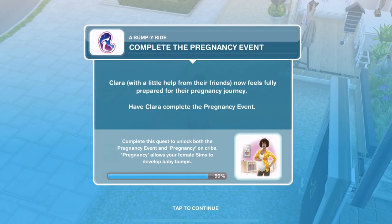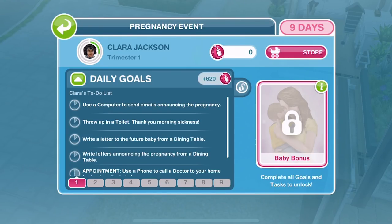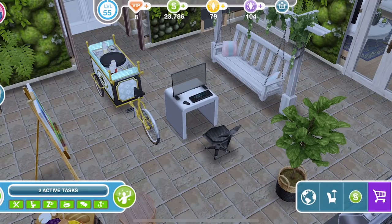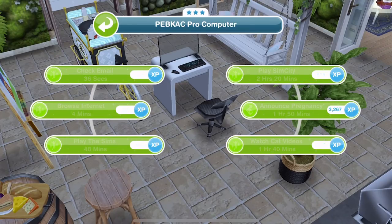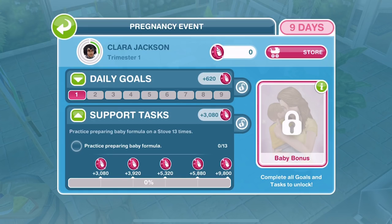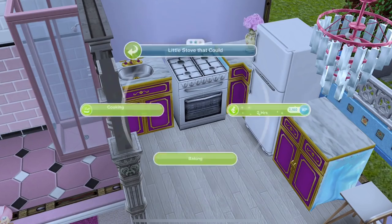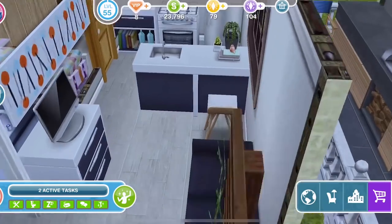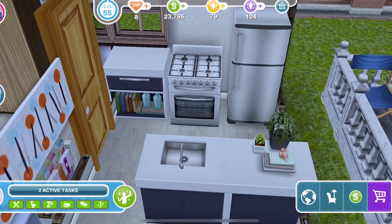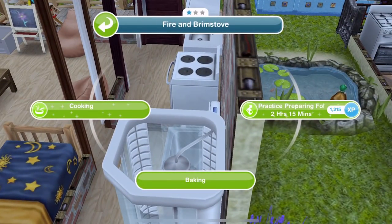Now complete the pregnancy event — Clara, with a little help from their friends, now feels fully prepared for their pregnancy journey. Her daily goal is to use a computer to send emails announcing the pregnancy. We'll click on a computer and announce pregnancy — that's one hour and 50 minutes. The support tasks that people need to do are practice preparing baby formula on a stove, which takes two hours. We can get many sims doing that. On a different stove, we need to do this 13 times. This is only a one-star stove and takes two hours and 15 minutes.